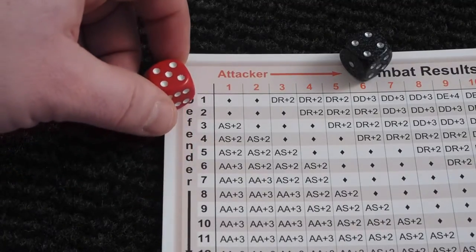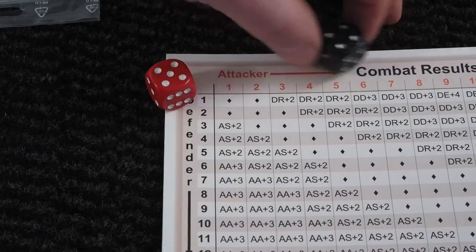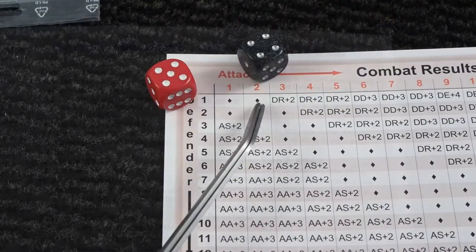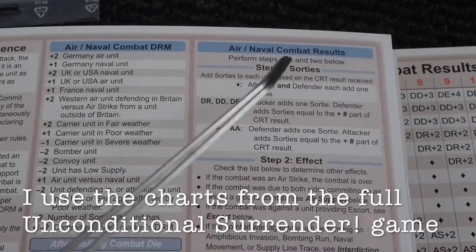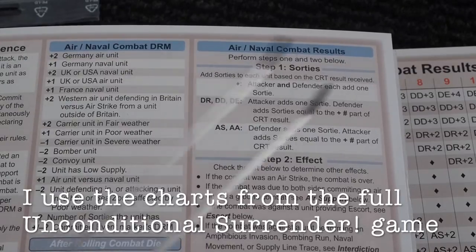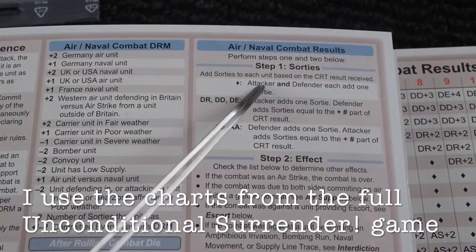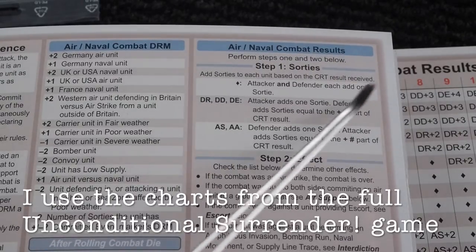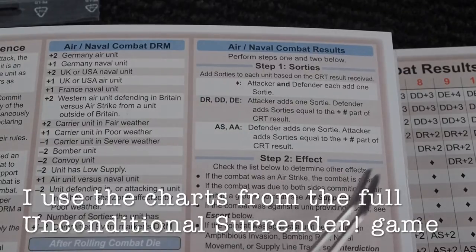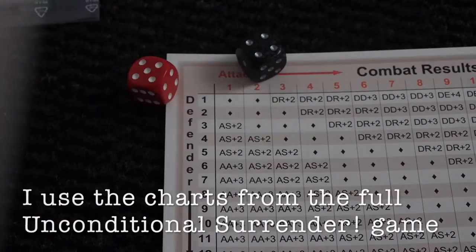Russian minus four — that's one. The German gets two. We need to look at this table now to see what happens after we have applied the combat modifier and we know the result, which is the diamond. The first step is sorties — we add sorties. The diamond result says that attacker and defender each add one sortie. Then we look for the effect. If the combat was an airstrike, and it was an airstrike, the combat is now over. One sortie to each of the sides.